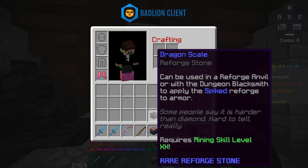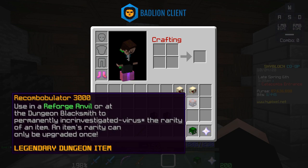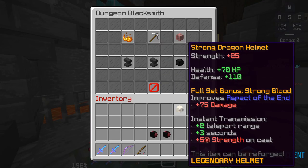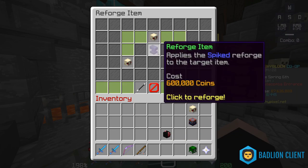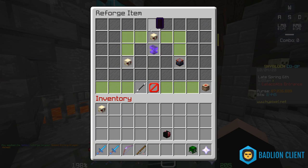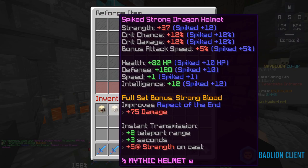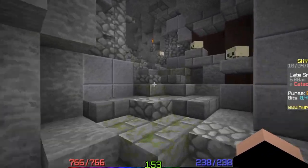When adding reforge stones to any piece of equipment, it's important to hold off before you recombobulate or otherwise upgrade the piece of gear. For example, a tactician sword with a wooden singularity, or a recombobulator on armor. To demonstrate, I'm going to take a strong dragon helmet. We go into advanced reforging, and applying the dragon scales reforge costs 600,000 coins at legendary rarity. If we recombobulate the strong helmet to make it mythic and then put on the dragon scales, you'll notice it costs twice as much — 1.2 mil. So make sure you add the reforge stone first, because upgrading it preserves the reforge. That was a really expensive demonstration.